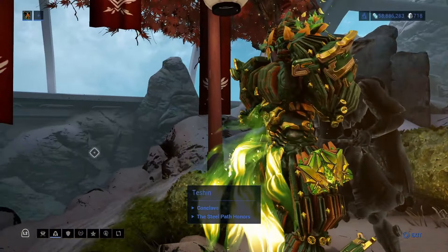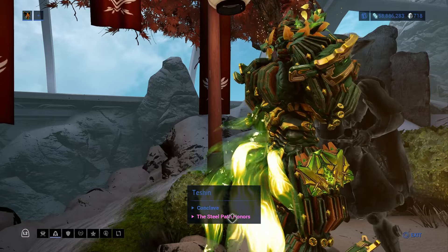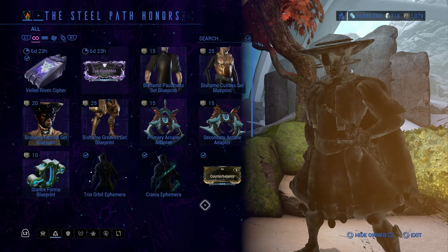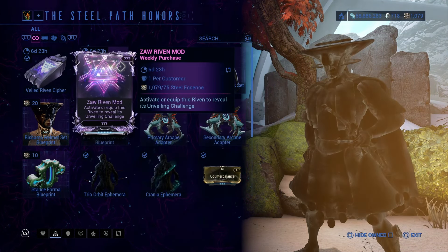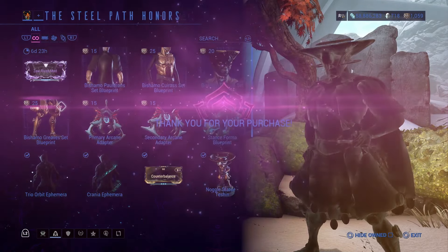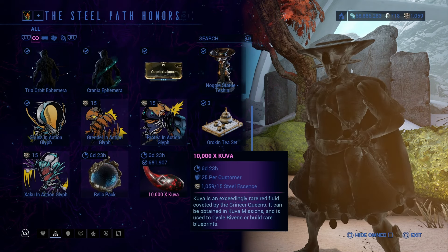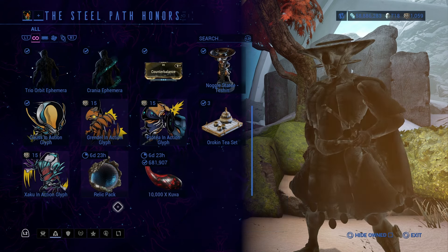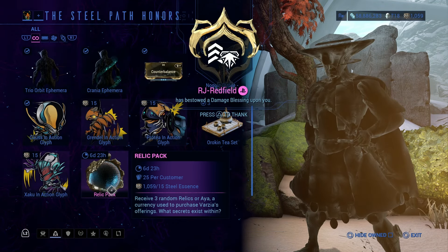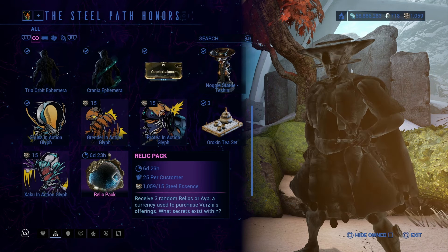Now let's see what Hologram Teshin has to offer. If you don't have this option, there will be a link in the description to a video showing you step-by-step how to unlock it. He does sell Kuva and Relic packs, but keep in mind they are 25 per customer per week. Once you buy 25 of each, they won't reset until next week, so definitely keep that in mind.